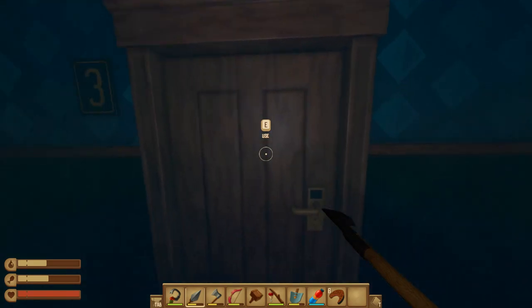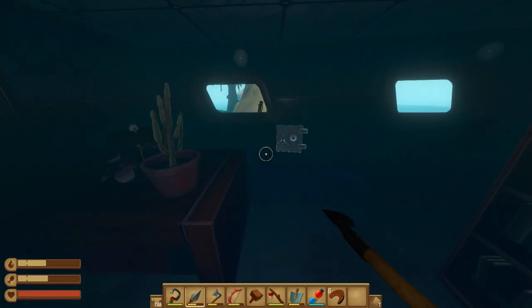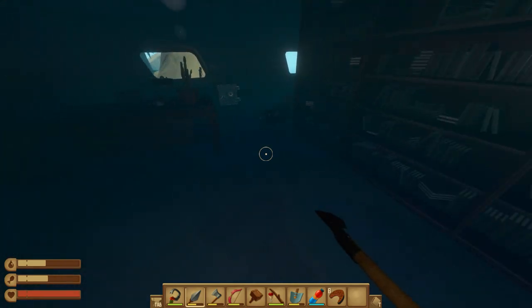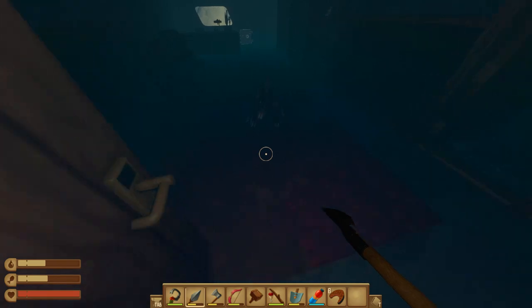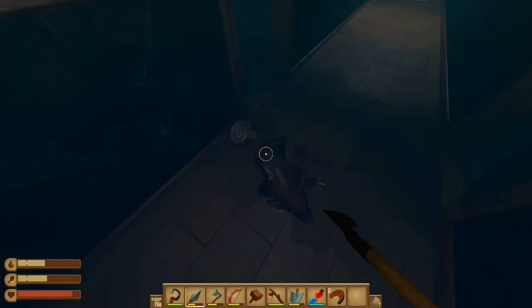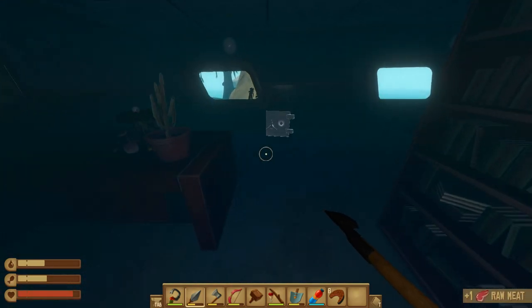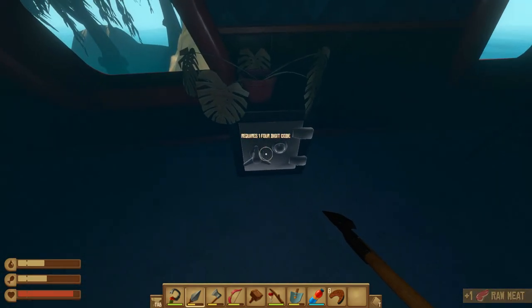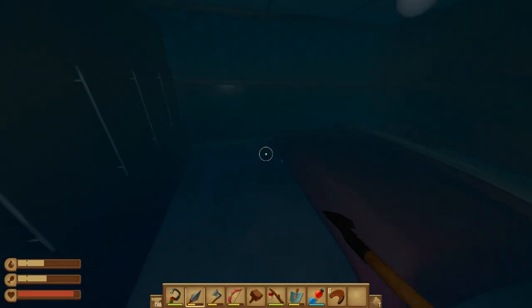Cabin number three — the captain's quarters. Surely we'll find something in here. Oh, there's a safe. Oh, there's a mutant rat — hold on. Stop it! Bad rat, don't keep biting me. Got you. More rat meat — can't wait to put that on the grill. The safe requires a four-digit code, which I don't have. We'll have to come back here to open that safe at some point. Some food here — cooked beets and watermelon. We got another mechanical part — I think we're just missing one now.